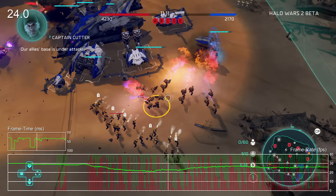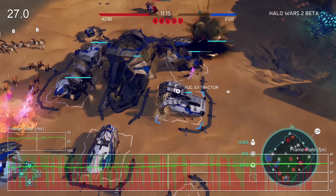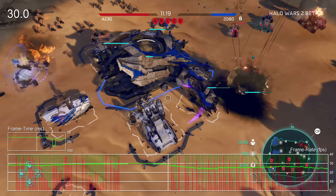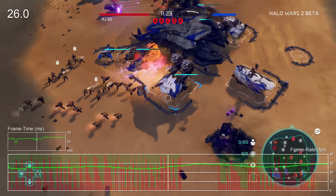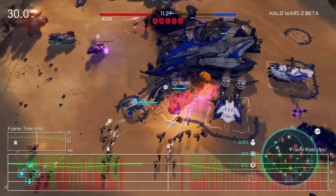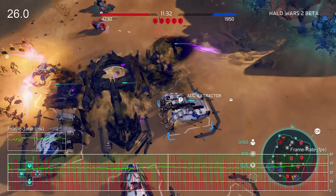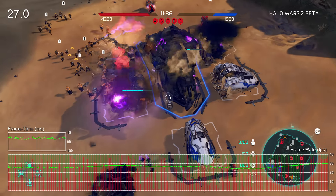Let's talk about the frame rate. At the moment it looks like Creative Assembly are targeting 30 frames per second for this build at least, and performance is quite variable depending on what is going on. You can really see drops to about 25fps when units congest in one spot, and that comes along with tearing as well. Do you notice it a lot during play in a top-down RTS, or is it not too perceptible?